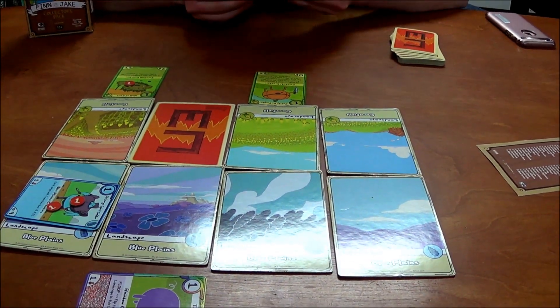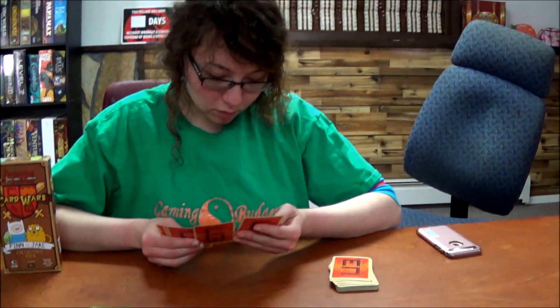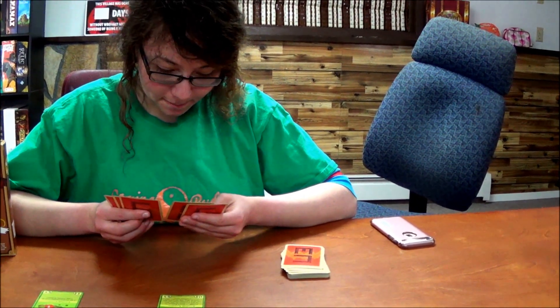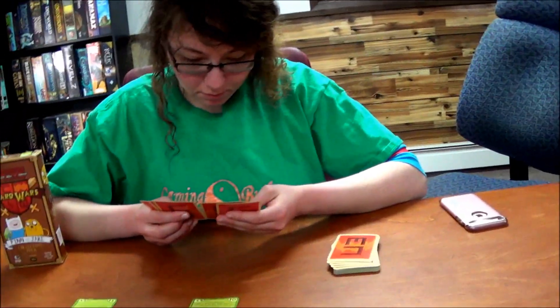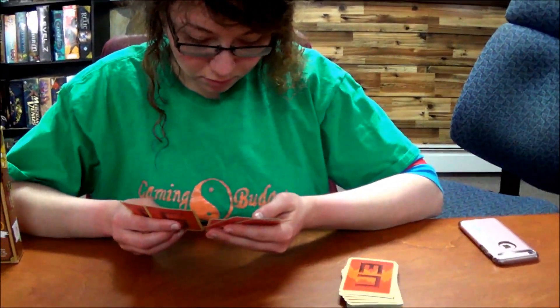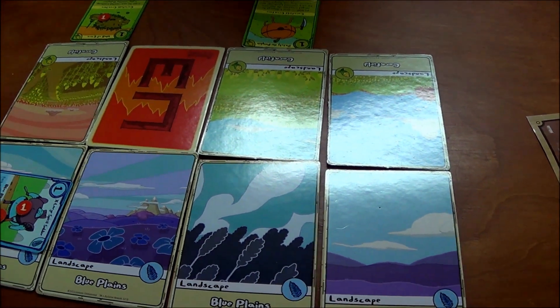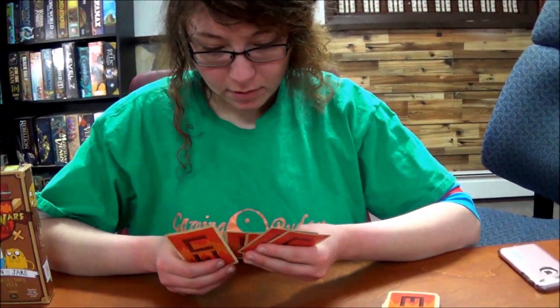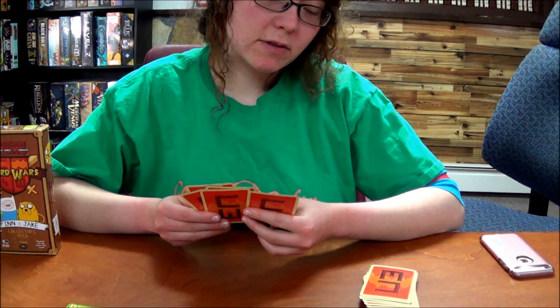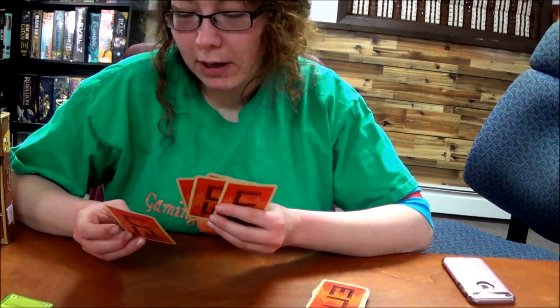Draw a card. If a card has a zero action cost — like a rainbow card — then it is a free action. I'm going to do my rainbow building.